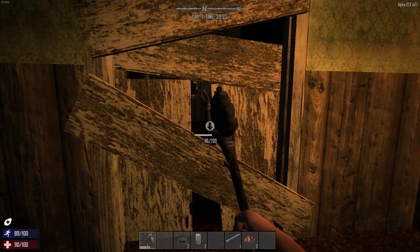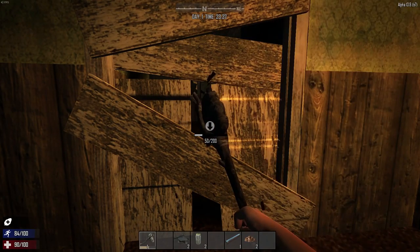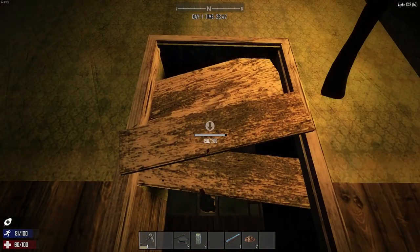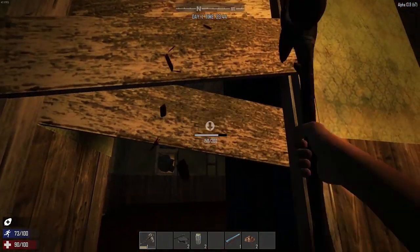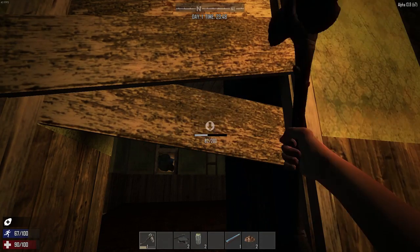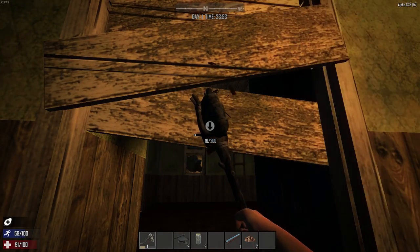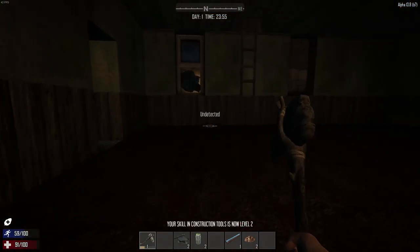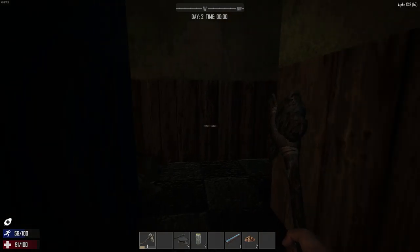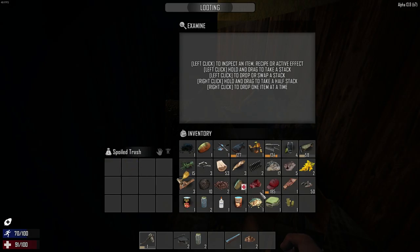It's kind of annoying to have to break down both sides of this door because it takes so long, especially when you first start the game. At least I'm still undetected. You can see the ladder there inside that room to the roof - hopefully I can find some good things up there. This axe is doing less and less damage the more I use it. Let's check in here - more brass, I'll scrap that down.